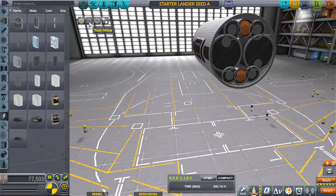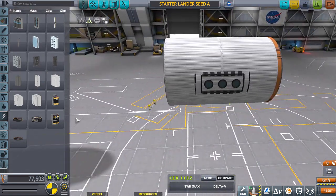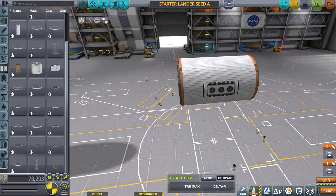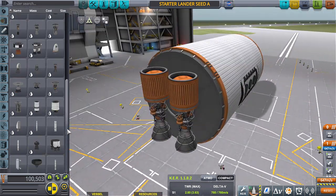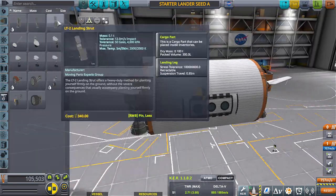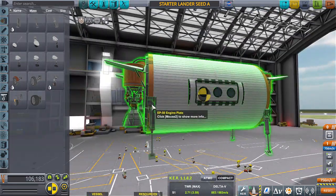So the colony ship is going to get a new factory lander that contains the same cylindrical design, but instead of landing upright like the passenger landers do, this design is actually going to land on its side. So that works out well overall.